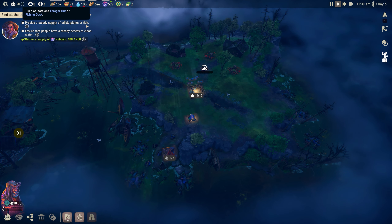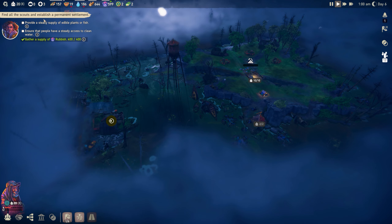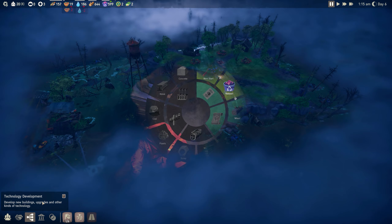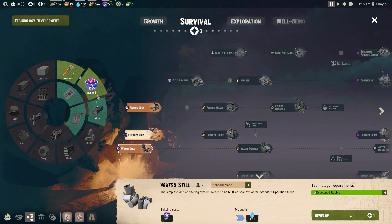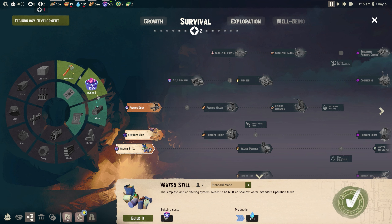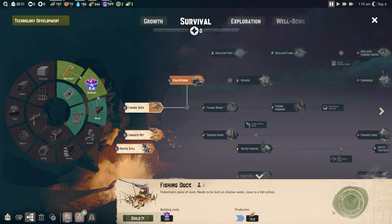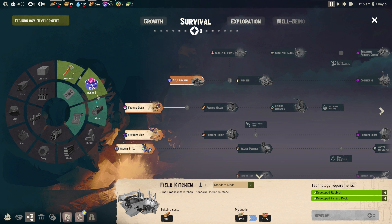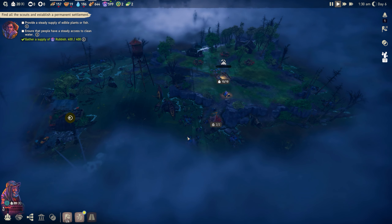We still need to provide a steady supply of plants or fish and ensure steady access to clean water. I suppose that means it wants me to build the water still. That's 320 resources and gives us water coming in regularly. The fishing dock is only two research points, so we'll get that as well. That'll allow us to get a field kitchen in the future, turning risky food into safe food.